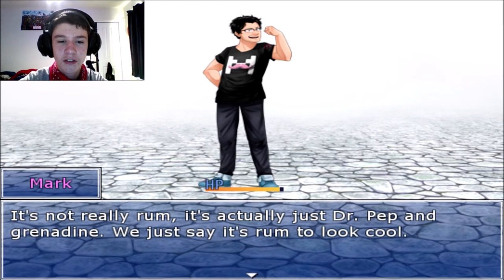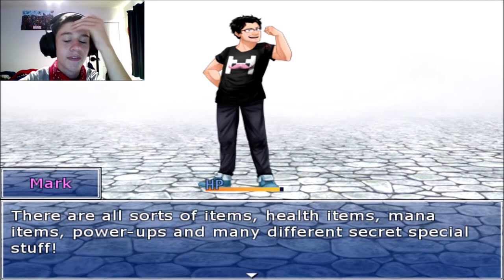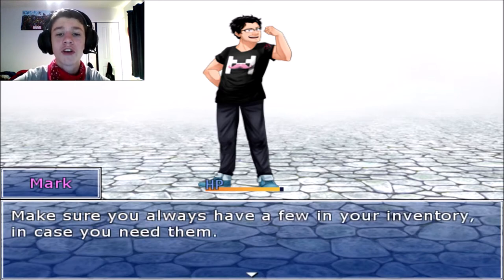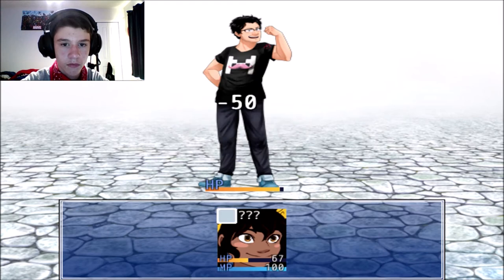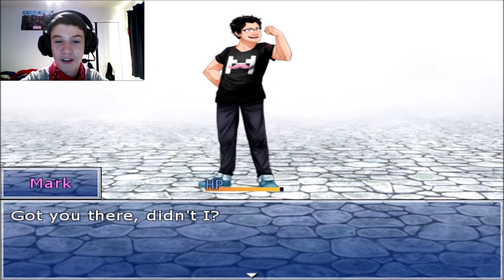It's not really rum — it's actually just Dr. Pep and grenadine. We just say it's rum to look cool. There are all sorts of items: health items, mana items, power-ups, and secret special stuff. Make sure you always have a few in your inventory. I'll be playing this alongside The Boss. Mark does the crazy foot thing — how? Why? Got you there, didn't I? By using this skill I inflict a status effect on you.